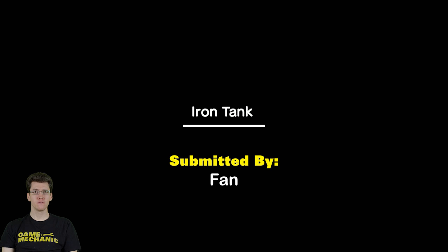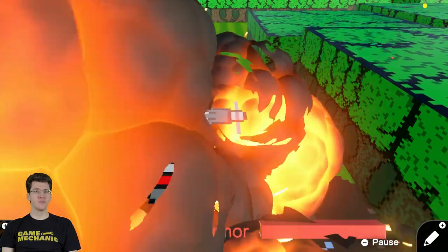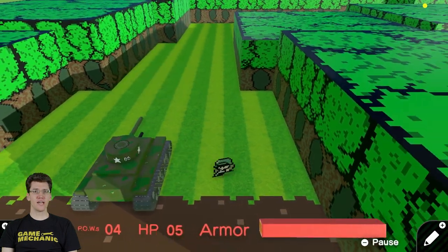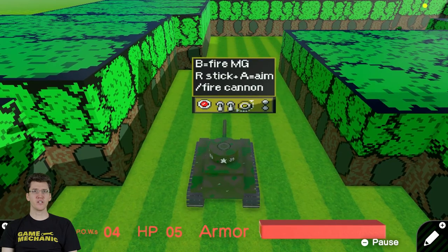Iron Tank. Oh wow, you play as a tank. POW score, HP 5. X — in/out of tank. Oh, you can get out of the tank. And once you're in the tank, you can drive the tank. B — fire machine gun. Right stick plus A — aim and fire cannon.